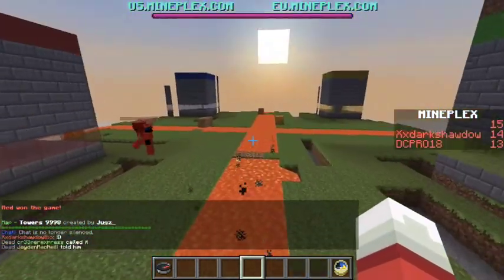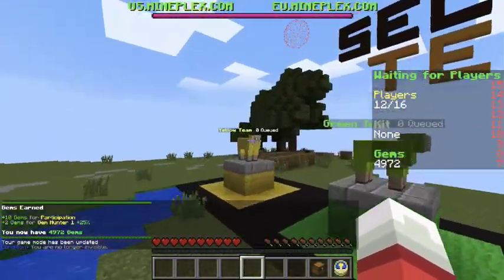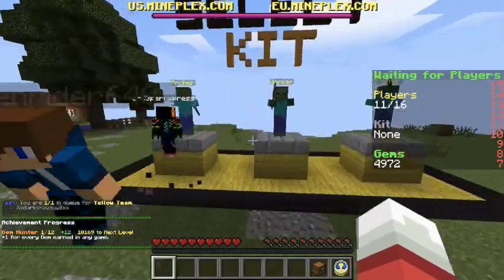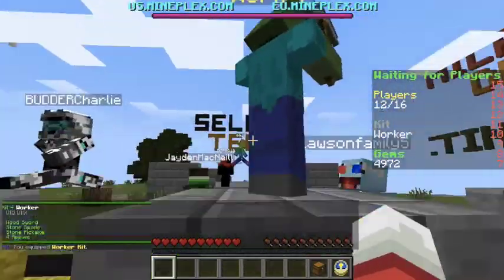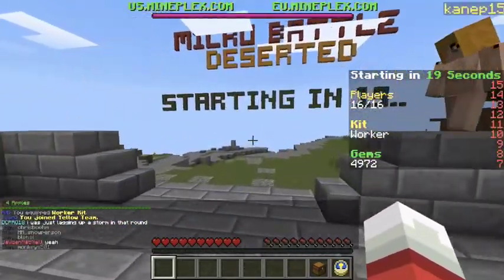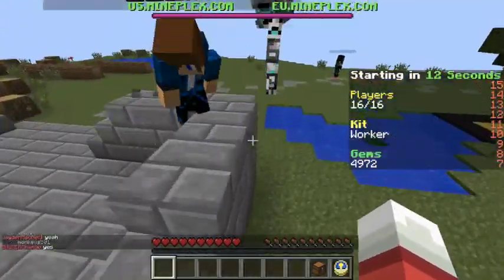So Lost to Family, let's get ready to rush Yellow. I made it to Yellow, Lost to Family made it to Yellow — this will be a fun game. There's the Worker, the Fighter, and the Archer. I like to choose the Worker kit because you get a Wooden Sword, a Stone Shovel, a Stone Pickaxe, and 4 Apples. I don't know if we'll win, but let's play Micro Battle.